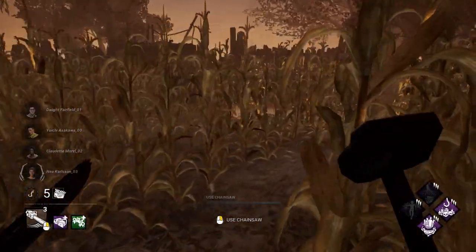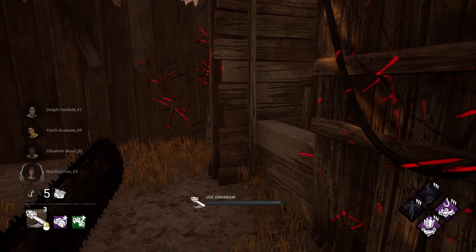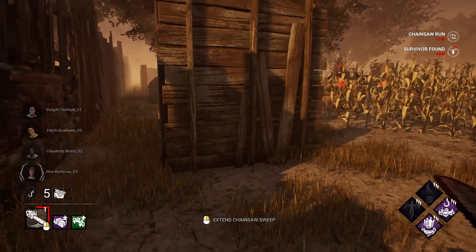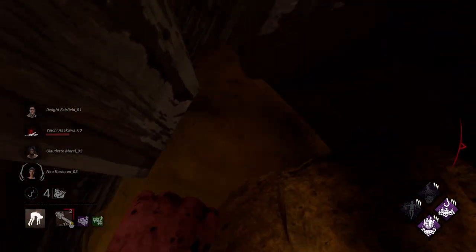Tip 11: push survivors to the edges of the map. Most maps don't have a lot that survivors can work with on the edges — aside from maybe Swamp and a couple others. For the most part, the edges of maps are dead zones. Use the info from tips four and five to get easy downs on the edges of maps.